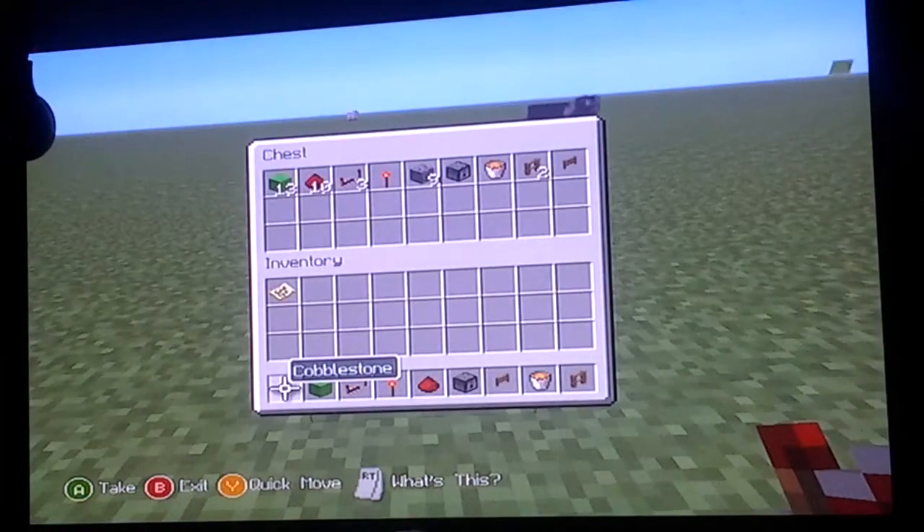You'll need 13 green wool, 10 redstone dust, 3 redstone repeaters, 1 redstone torch, 9 cobblestone, 1 dispenser, a bucket of lava, 2 wooden fence, and a fence gate.